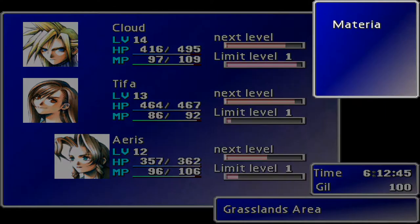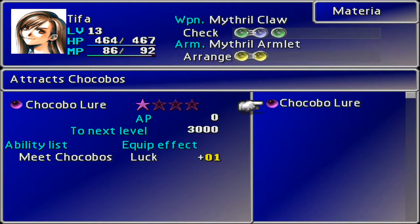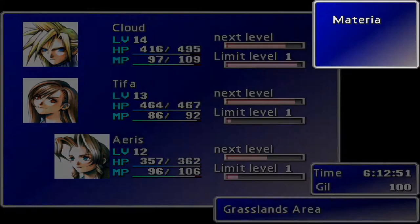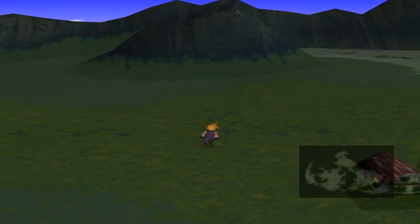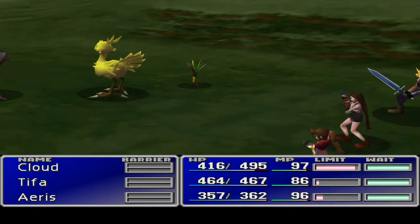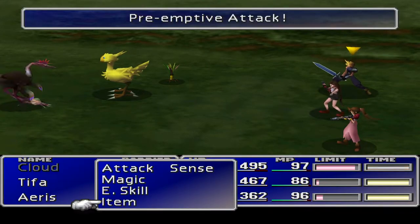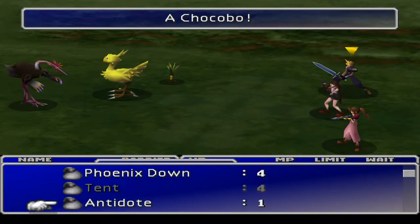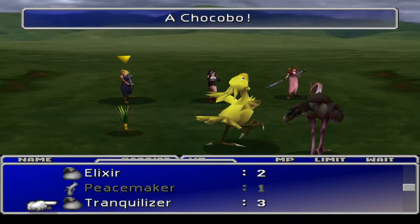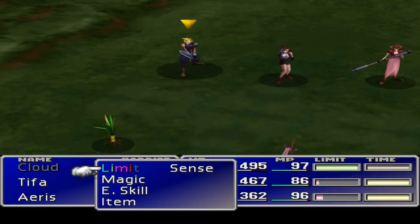I need to swap out one of these guys' materia - maybe swap the sense for the Chocobo lore so that we can go around and try and find some. Look, straight away - our aim is to get an item down here. There should be a green. No, he ran away! As simple as that, he ran off.